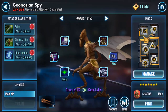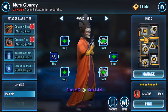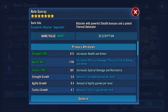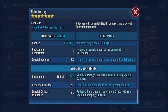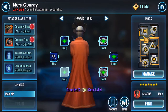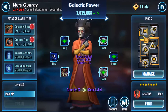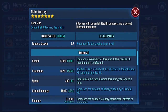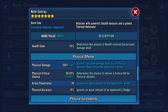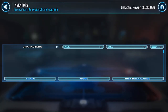We can switch over to Newt. Here's my Newt — he's actually gear level 10, so he's getting there slowly but surely. The boost gives agility, physical damage, physical critical chance, and some tenacity. He didn't seem to boost as much today.